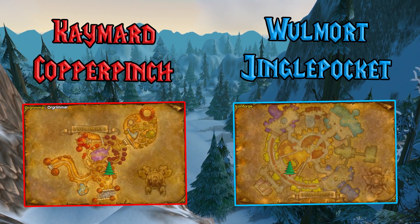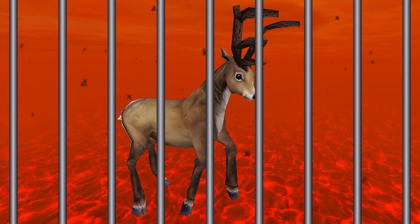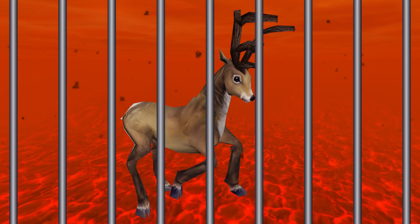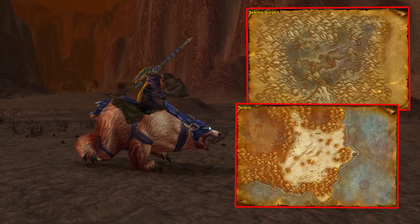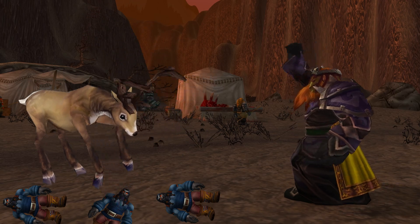Back at Walmart Jingle Pocket or Kmart Copper Pinch, let's pick up the Metzen the Reindeer quest. We've got to free Metzen the Reindeer for the On Metzen achievement. Head to Metzen the Reindeer in Searing Gorge or in Tanaris, clear out the mob, and then complete the quest.